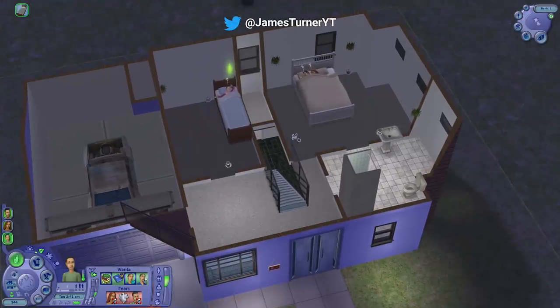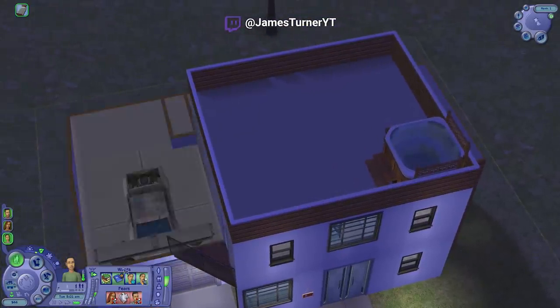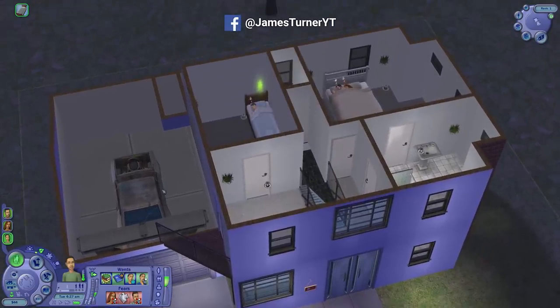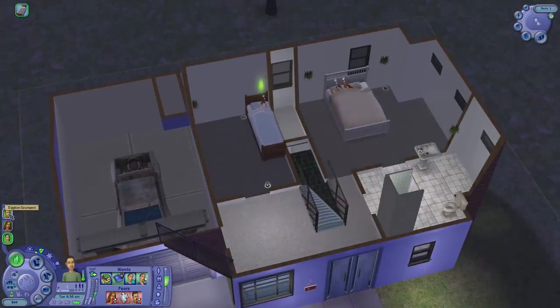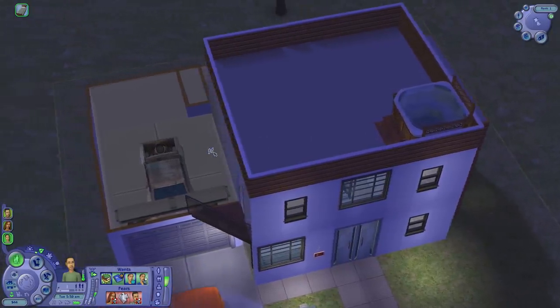Hey guys, James here today, and welcome back to The Sims 2, where we are rolling in the cash. We got 44 bucks. We have a secret hot tub that Eggton Grumpet doesn't know about, because Nina acquired it without his knowledge.